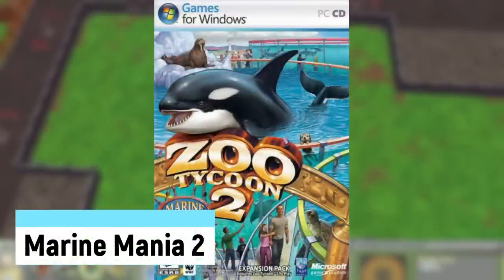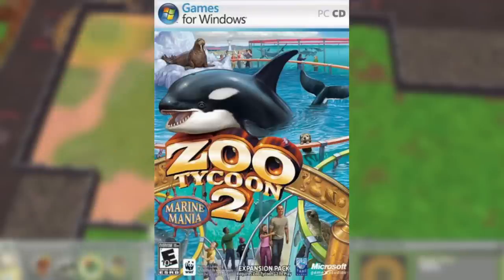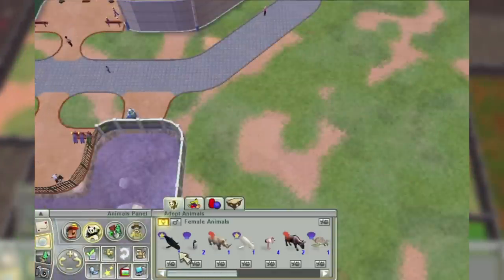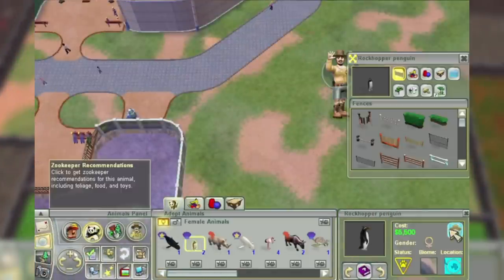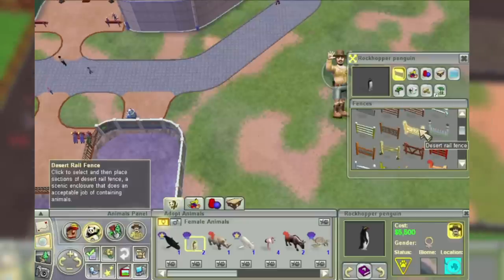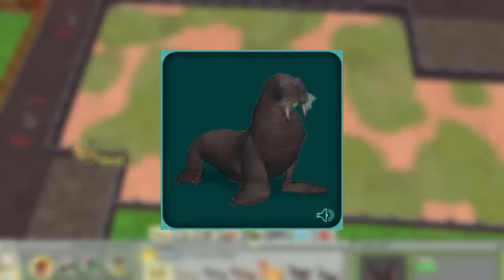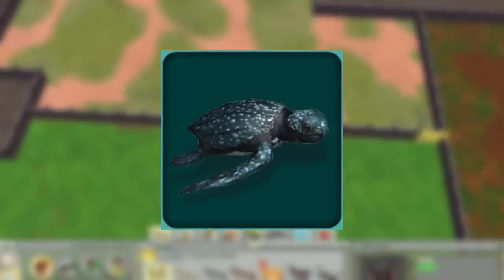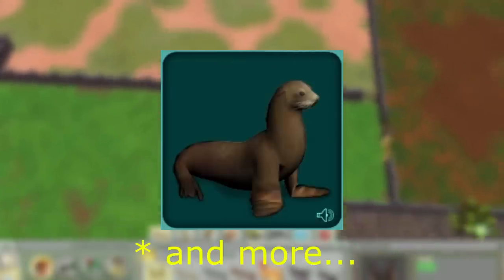Marine Mania 2 was another expansion and the spiritual sequel to the first game's Marine Mania, released on October 17th, 2006. It has the same premise of making an aquatic park and creating shows, but with a much better system. The new animals included were the Pacific Walrus, Goblin Shark, Bottlenose Dolphin, Leatherback Sea Turtle, Rockhopper Penguin, and California Sea Lion.